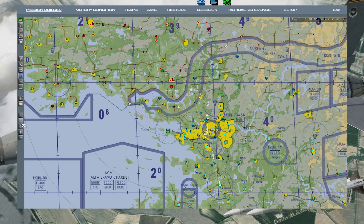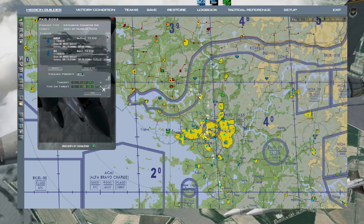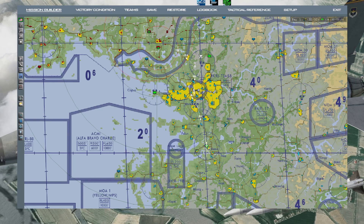Right-click on the package, go to Show Flights, and you can add new flights there. If you want to change the time for the entire package, go into the package - right-click the BAR CAP, go to Show Flights, and you can change the time. You can take off an hour later or a couple minutes later.